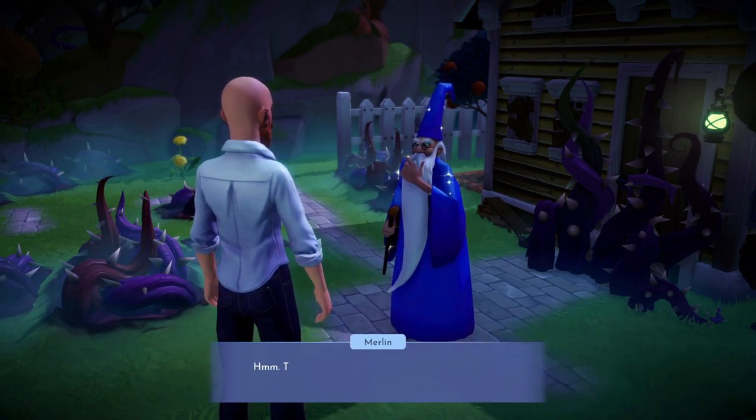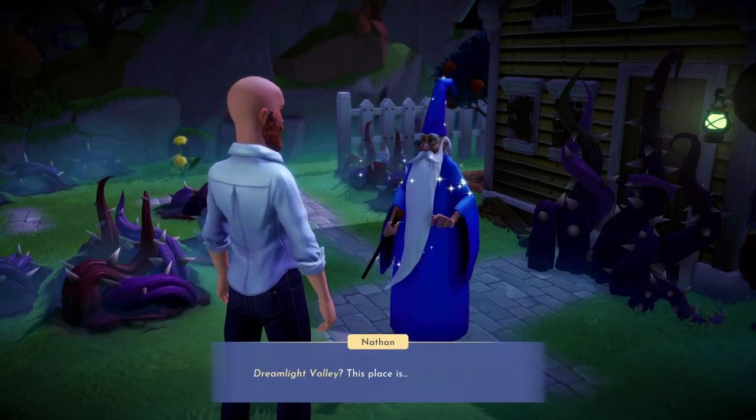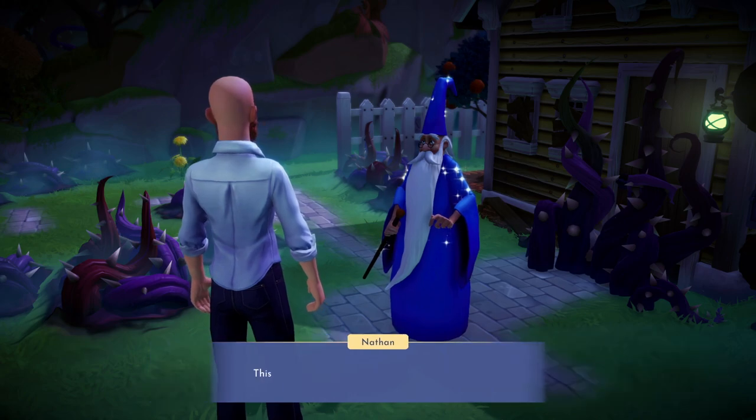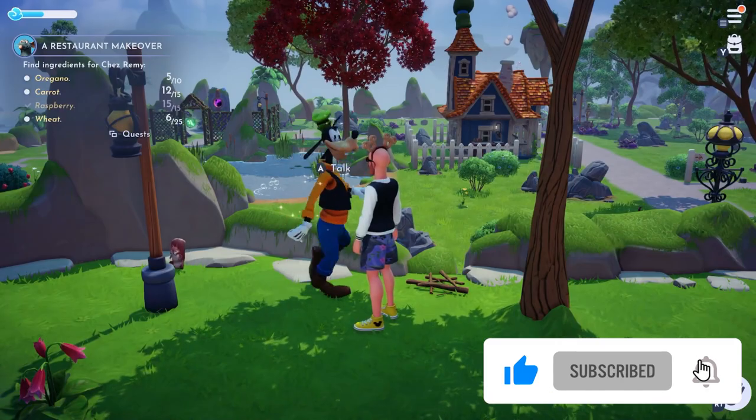You see, the place is corrupted with dark thorny plants, and everybody is forgetting who they are and what they need to do, so it's up to you to purge the darkness, bring everybody back, and make friends with them so they can all remember who they are and how exactly they can make the Disney Corporation the most cash. The game's main strategy is to give you a bajillion possible things to do and then set you loose to make your own fun.